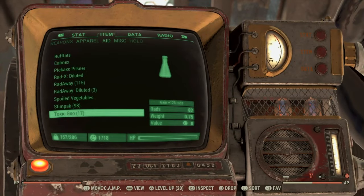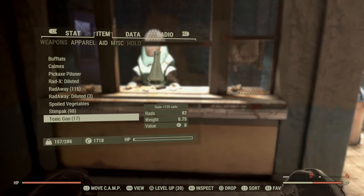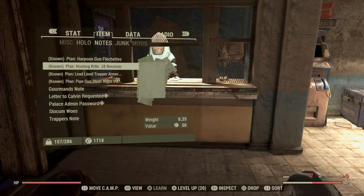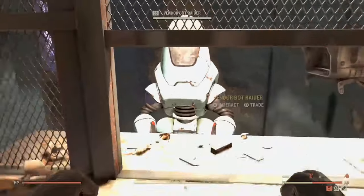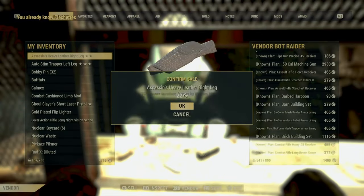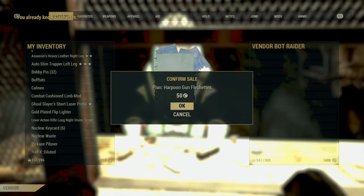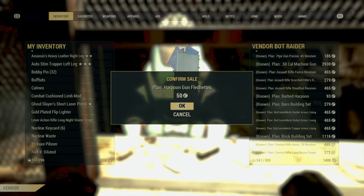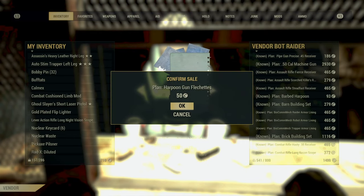The second glitch will basically allow you to sell unsellable items and acquire caps very easily. Items such as plants and ammunition usually can't be sold, but with this exploit you're going to be able to do so. First, open up your Pip-Boy and make sure you're on the plant screen if you're selling plants. So press circle to open your Pip-Boy and make sure it puts you on the plant screen. Once you have that, make your way over to the vendor and quickly press square, circle, and spam X.